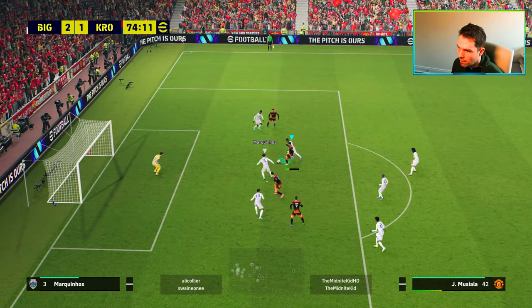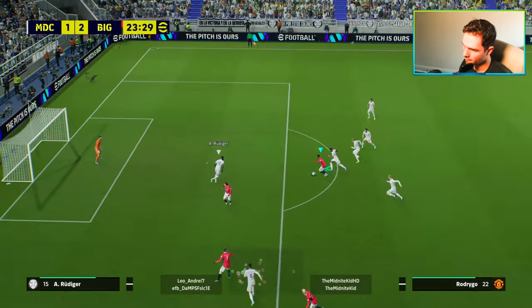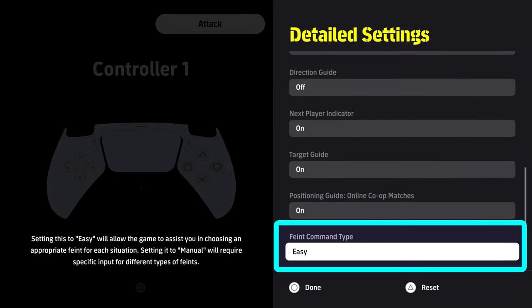There's the Musiala standard double touch, and then we're also going to take a look at the ball roll where the ball is rolled from his right foot to his left foot, with Rodrigo scoring the goal at the start of the video. Both inputs are the same.